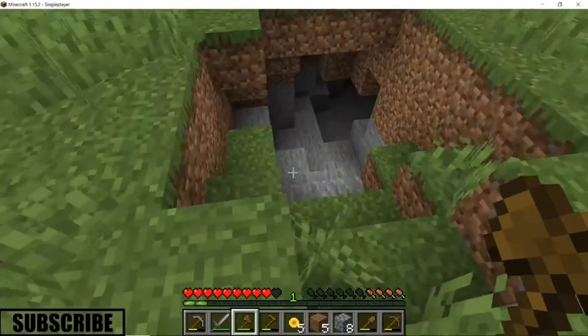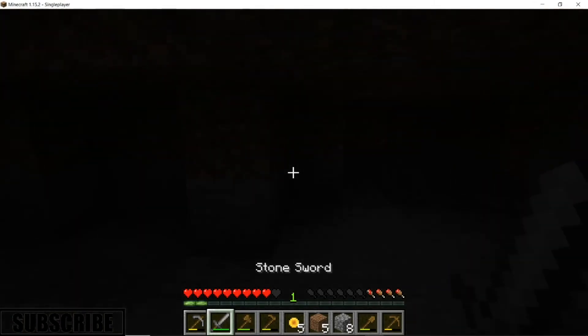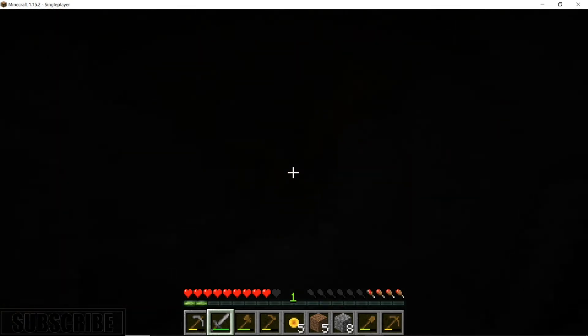Come on, there's got to be some coal — it's like 20 caves over here. There's nothing down here. I mean I could probably make charcoal, but why — let's find some coal.